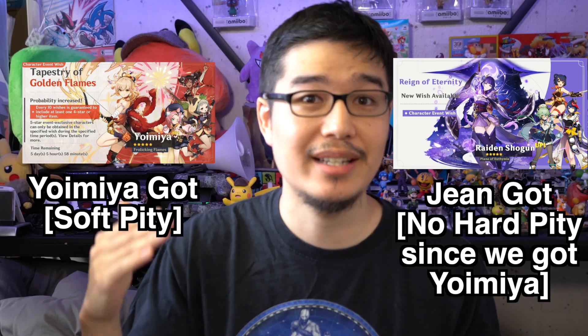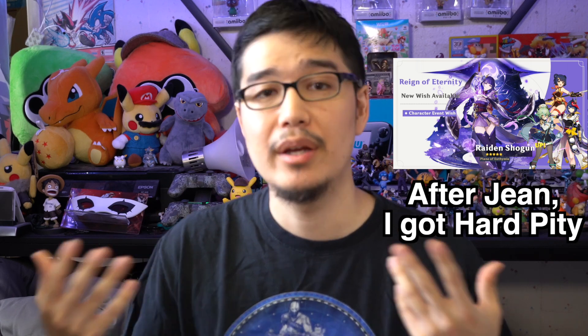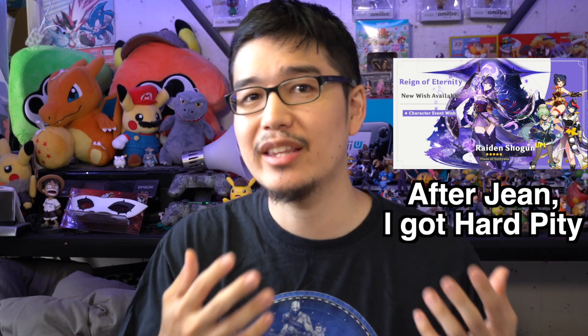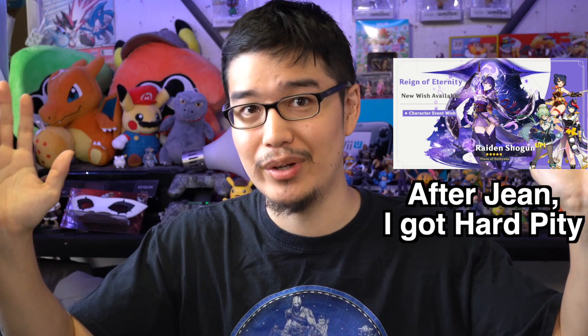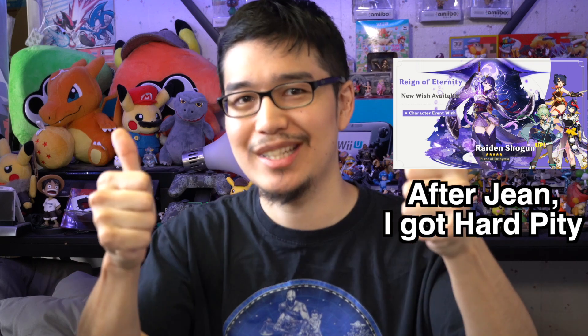But luckily, because I didn't get Raiden Shogun at that time, I was put into the guaranteed pity. And luckily I had a lot of summons left over, so I worked on that pity all the way up to around 80 or so, and it activated my hard pity. I was able to get Raiden Shogun — good news, I got Raiden Shogun. I'm pretty happy. Along the way I got C4 Kujo Sara, which is pretty cool.